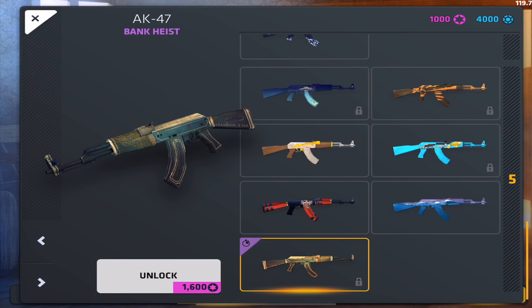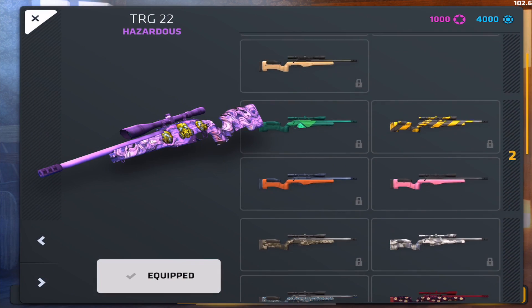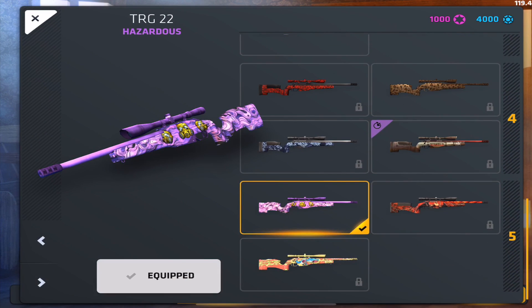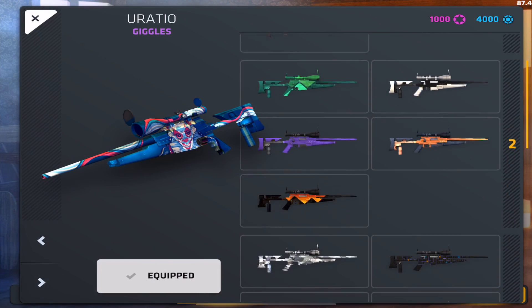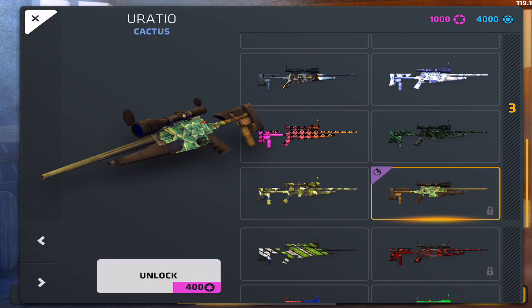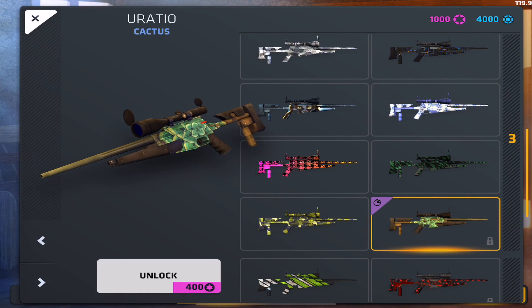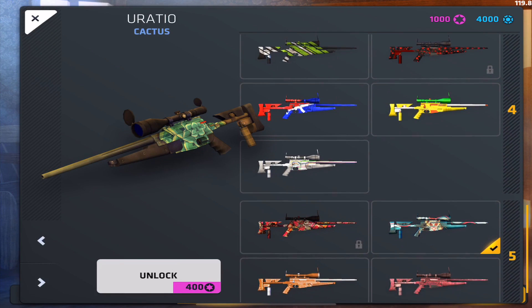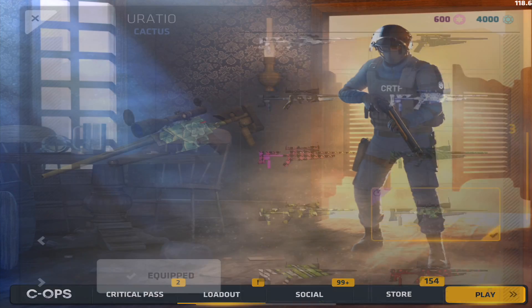We have a thousand duplicate credits. The AK we wanted was a tier 5 so we can't afford that. But the sniper skin — the TRG Lotus — is a tier 3, so it's pretty cheap. Let's go ahead and buy it. It hurts sometimes but I really want this. We'll select it, purchase, equip, and then hop into a lobby to play with these skins.